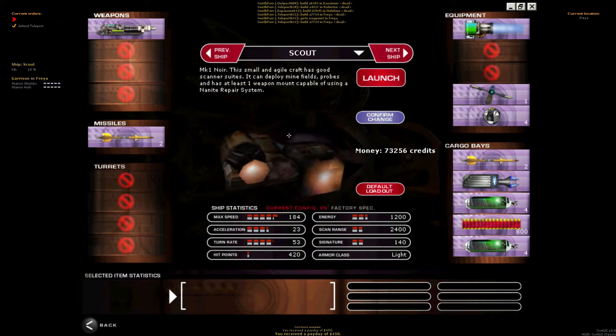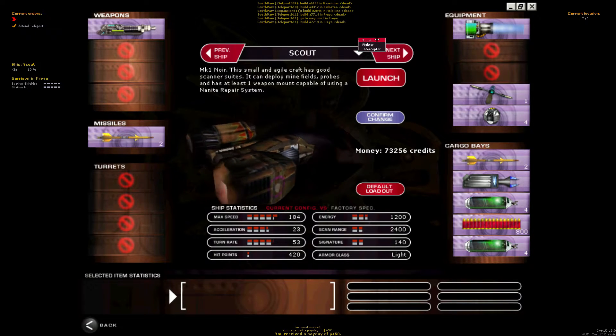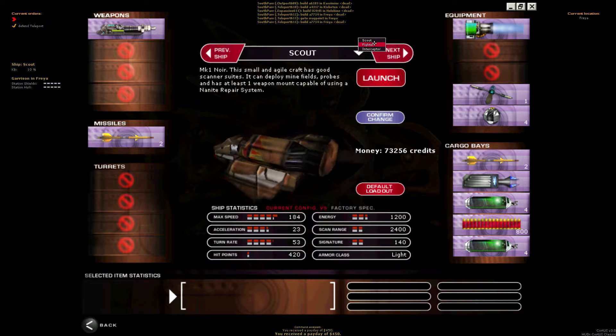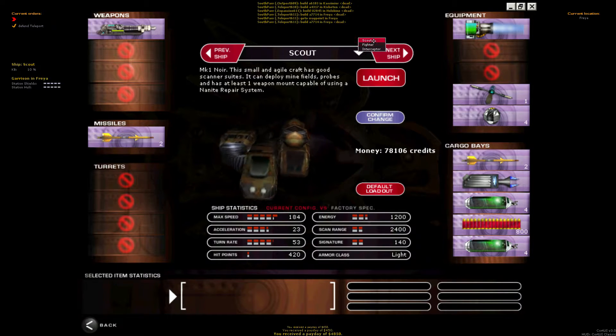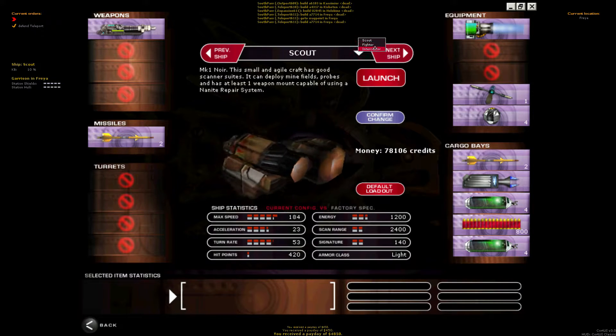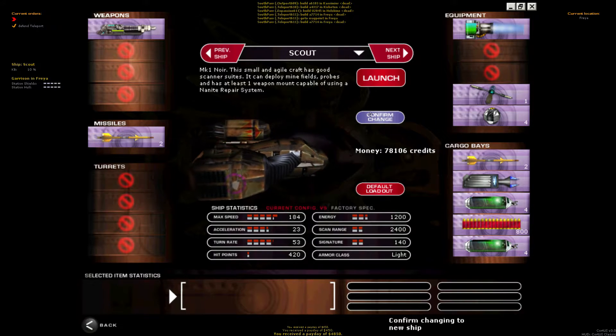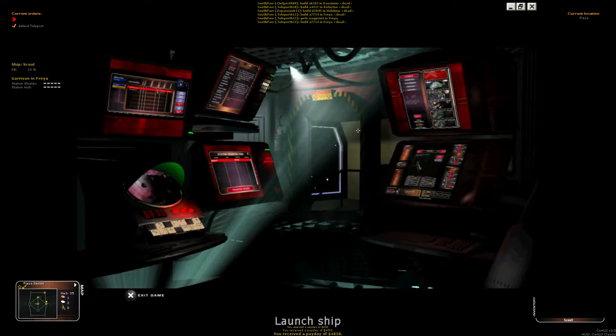If you want to change the ship that you fly, you can hit this drop-down menu here and you'll get a choice of ships that have been researched by your commander. Each faction starts with one or two ships available, and then additional ones need to be researched. We're going to go ahead and confirm our scout and go back to the main hangar.